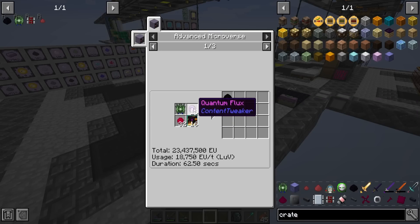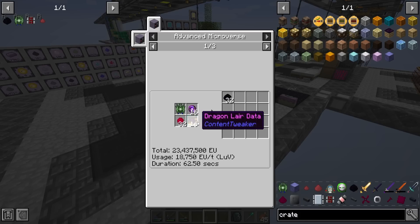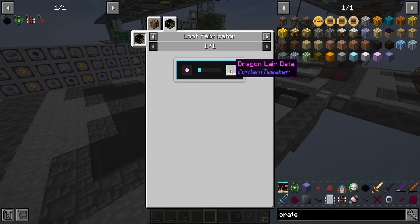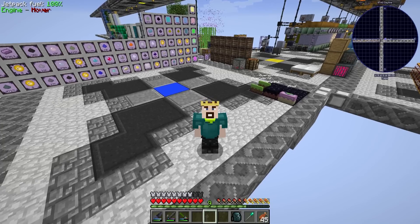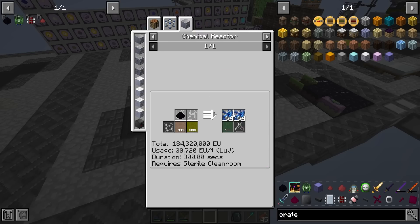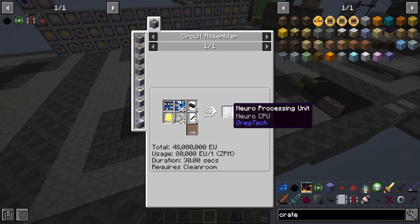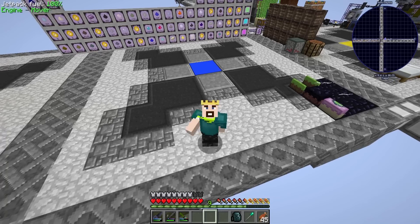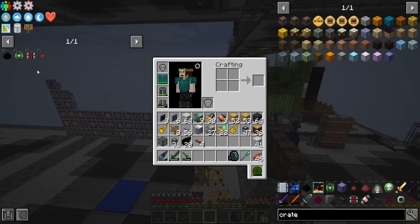We're also gonna need quantum flux, which we have, stabilized plutonium, which we have, and dragon lair data, which I already automated. We already have 2048 of this stuff - you can get it from Deep Mob Learning, easy peasy. Dragon eggs are gonna be used to make stem cells, which are used to make the neuro CPU, which are used to make the red circuit, so it's all going to be used very soon.